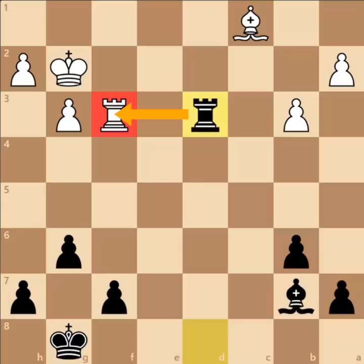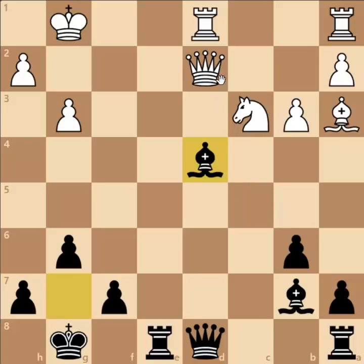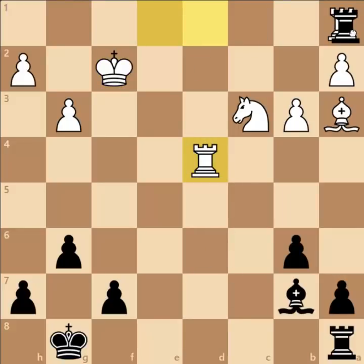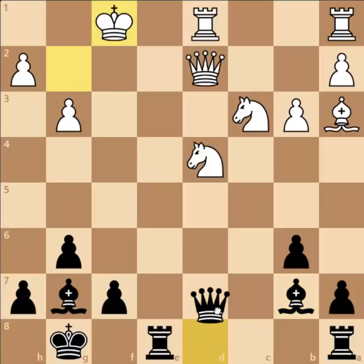After Bishop to B7 check, White played King to F1, which is forced. If King to G1, there follows a very strong attack with Bishop captures D4 check, Queen captures D4, and Rook to E1. In case of Rook captures E1, Black wins the Queen on D4. Say King to F2, then Queen captures D4, Rook captures D4, followed by Rook captures A1 — Black has an exchange plus an extra pawn, completely winning. Therefore after Bishop to B7 check, White played King to F1, and here comes Queen to D7, and White resigned.